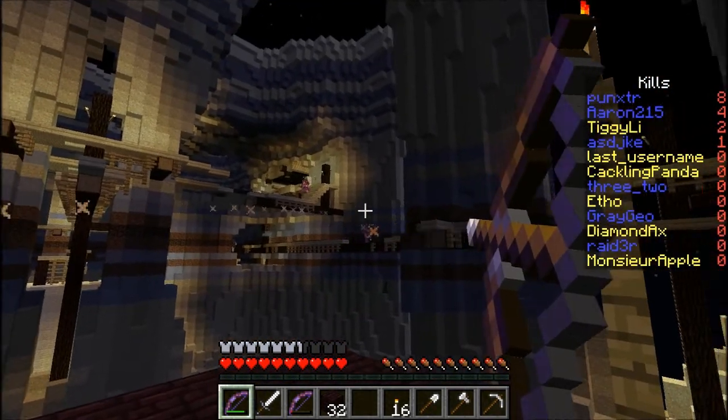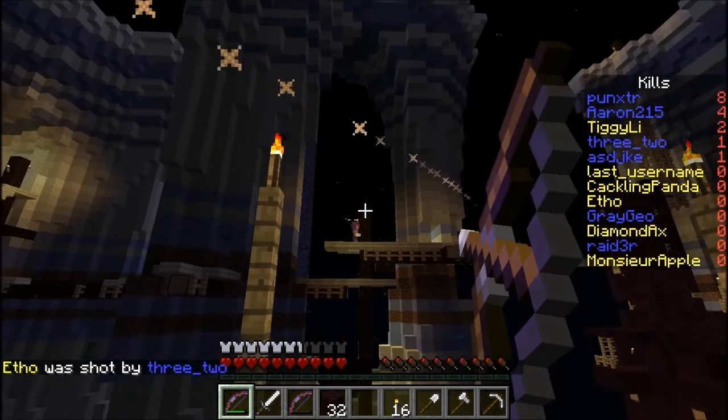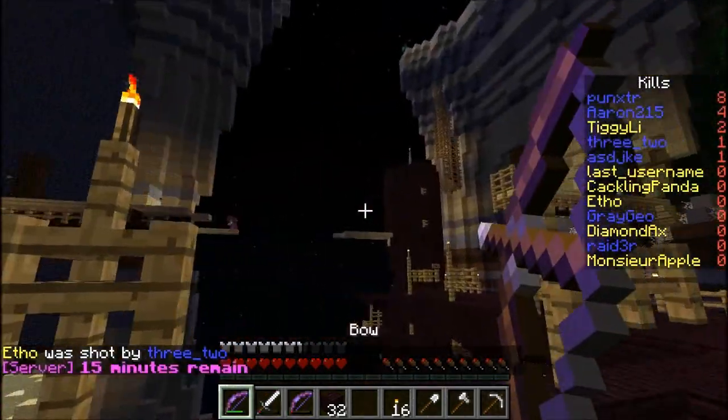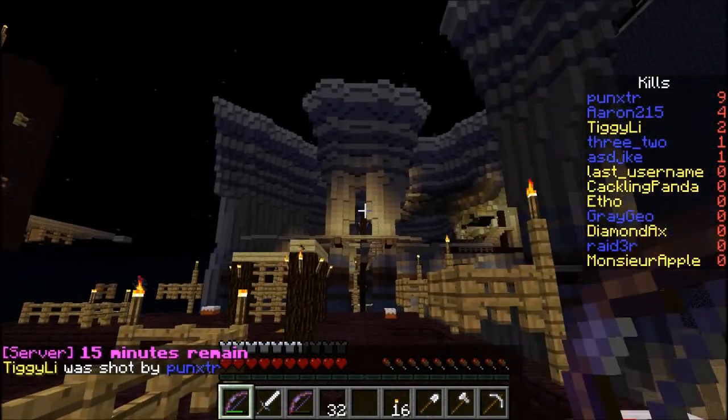They're digging in. There are six from the right — I've been looking at five. Do you have an extra arrow? Watch out on the left — Apple. Apple's bridging on the left. I completely bridged. I got him, right in front of us. Got him. Tell us, Tiggy.